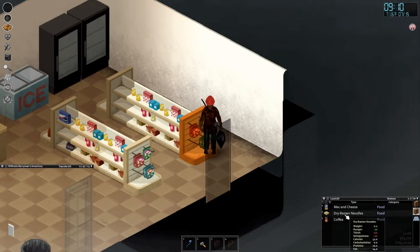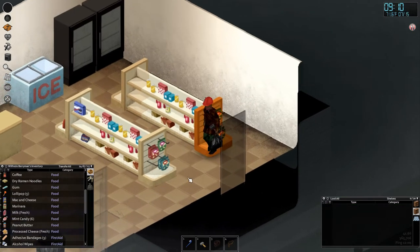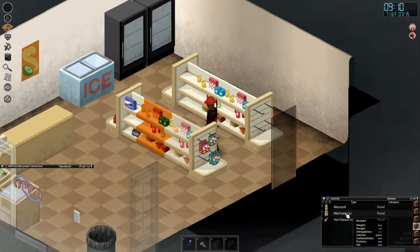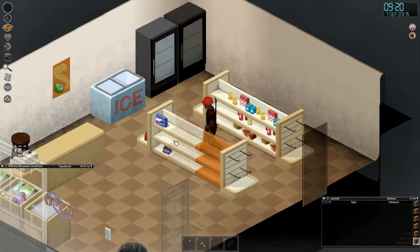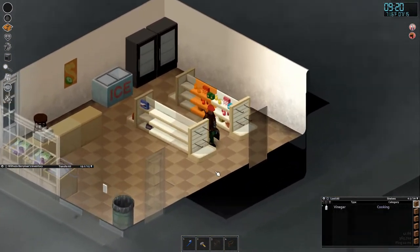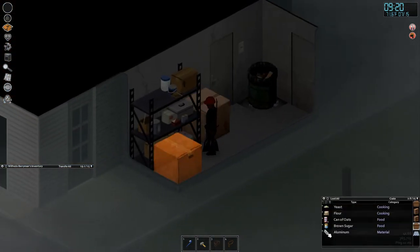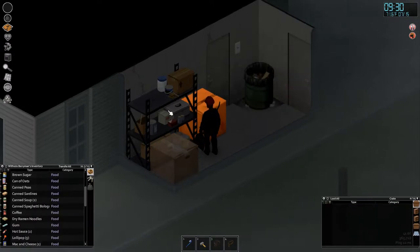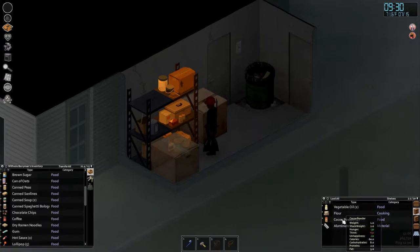Let's just take everything. I thought there was a plank smashed in that door, but maybe we already took it — maybe it's at home waiting for us. Can of oats, my favorite! I'm not taking bread or yeast — we can do baking stuff at a later time.